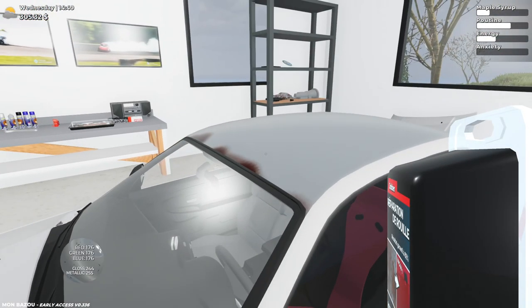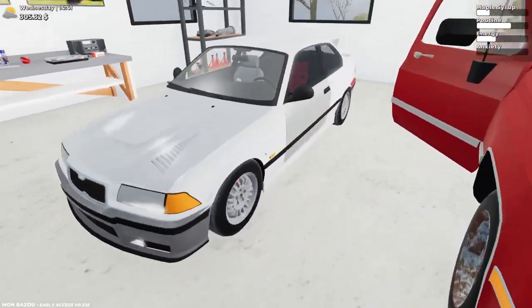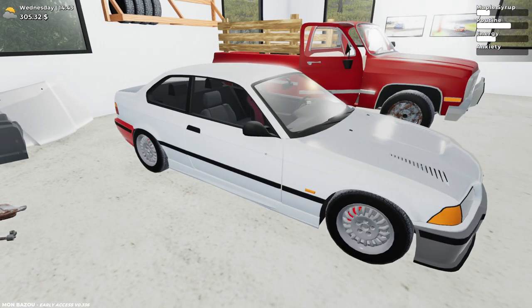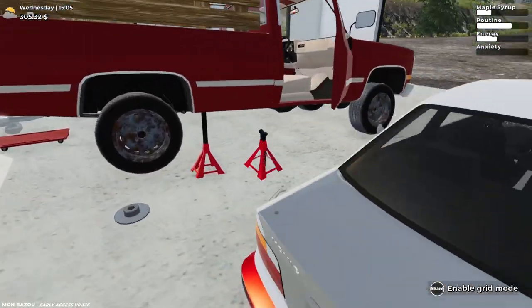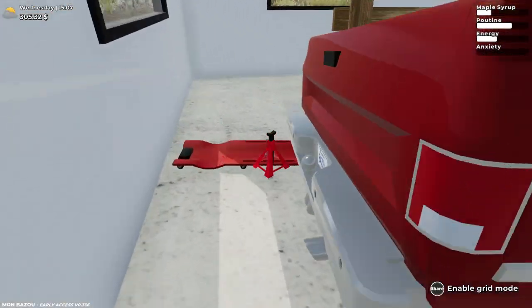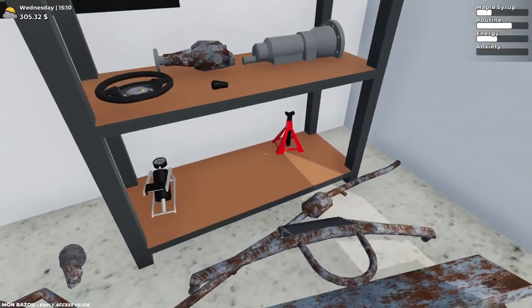Let's spend the last of the rust repair kit on the Koenig. There we go — now we're 100% rust free, and we can repaint this car a bit later, probably in the next video once I put an engine in it. Alright, let's jack this bad boy up. It's like a mile in the air — like, install a lift kit or something. Our main goal right now is to get the brakes fixed on this car.